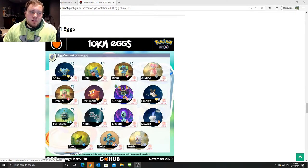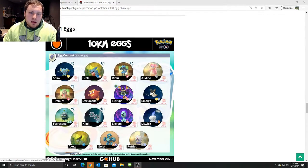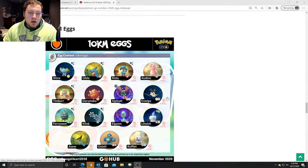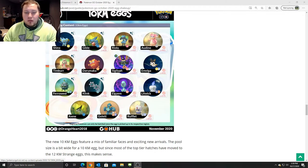Ten kilometer eggs: Shieldon still in there, still locked in eggs, which kind of stinks. Gible makes sense. Riolu — Riolu should be in seven kilometer eggs too, I don't understand it being in 10. Timburr locked in there. Regular Darumaka — take it out, put it in seven or even five kilometer eggs. Emolga — take it out, it should be in two or five kilometer eggs. Ferroseed makes sense and will have a chance to be shiny after upcoming events. Litwick makes sense, Axew makes sense, Golett makes sense, Rufflet — great addition, fantastic addition.